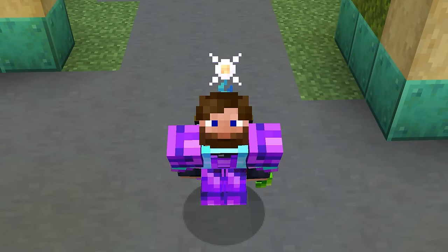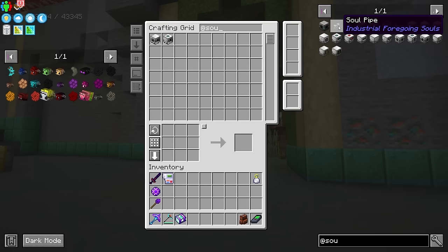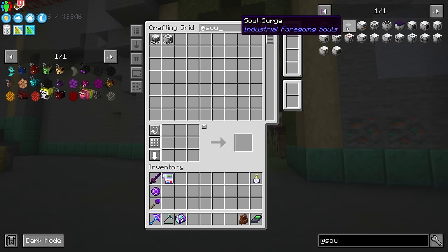Thankfully we already have all of those things out of the way. You may have missed this mod because it literally just has three items: a soul laser base, a soul pipe, and a soul surge — and the soul surge is what we're going to use today.